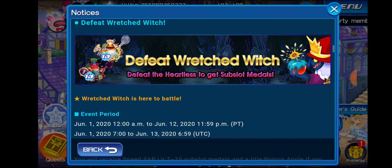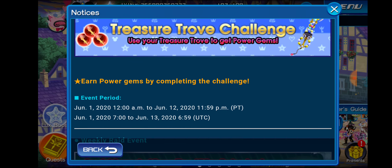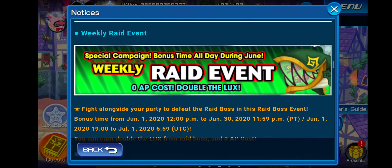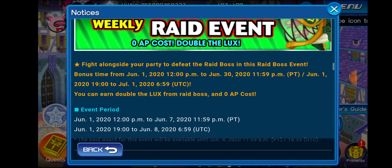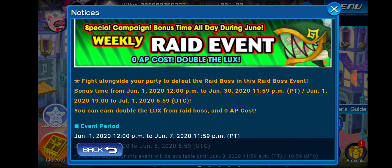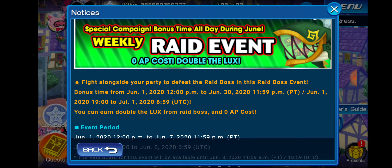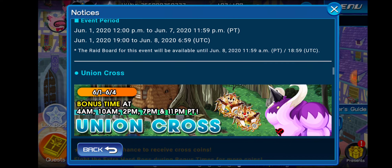Defeat the Wretched Witch to get some sub-slot medals — nothing crazy there. Treasure Trove challenge: use your treasure trove to get power gems. This is like a tongue twister — she sells seashells by the seashore, you know what I mean? Raid events: zero AP cost, double the Lux throughout the entire month. That's pretty crazy, honestly. Double the Lux for each raid boss and it costs zero AP, so a lot of people are going to be hitting like level 800 and 900 in the very near future because some people love raiding and love getting Lux.